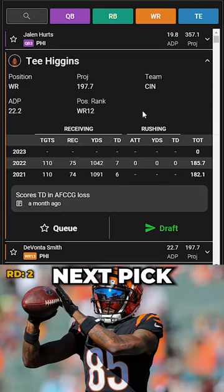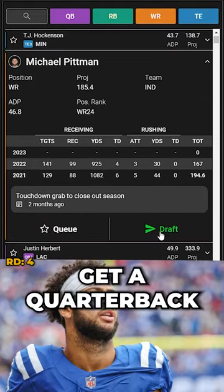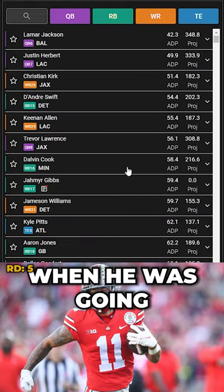Let's grab a superstar receiver at our next pick with Tee Higgins. It's hard to resist selecting Kenneth Walker at this spot. Here's hoping the Colts get a quarterback this year so Pittman can showcase his talent. I preferred drafting JSN when he was going later in drafts.